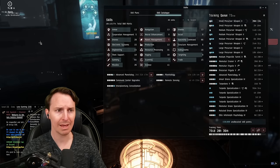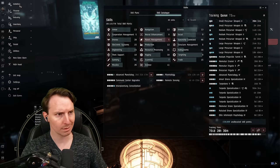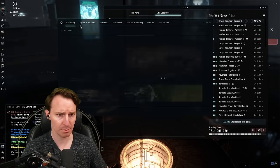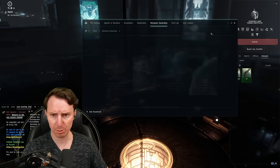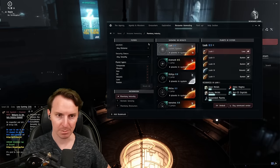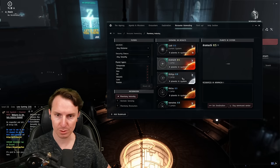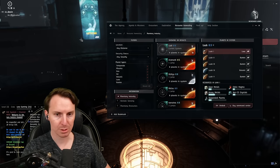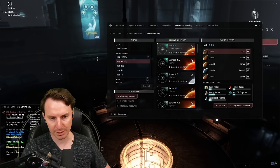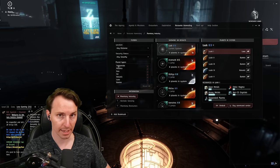Once your skill books are training, how do you start PI? Like everything in EVE, go to Activities and the Agency tab, then come down to Resource Harvesting and press Planetary Industry. From there you can scan down systems around you. With higher ranks of remote sensing you can scan further out. You can filter by distance, security, and planet type — this will come in handy later.